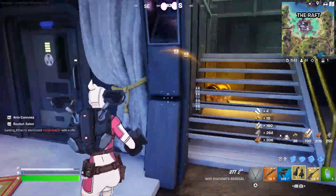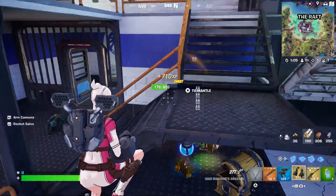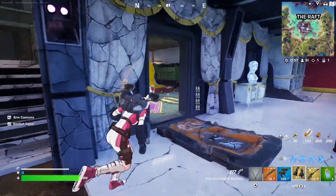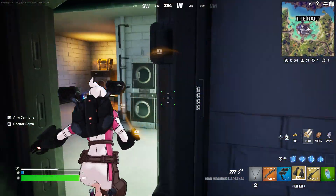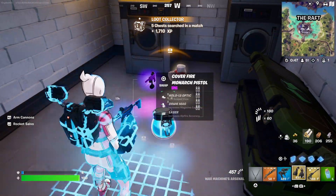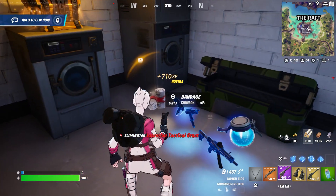This weapon is OP — it's super powerful. There's more chests down here somewhere around here for sure. Let's go inside and open this door — that should be the Dr. Doom chest. This pistol is good though, it's actually a new pistol.